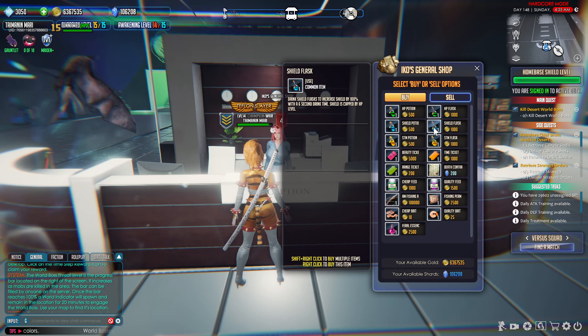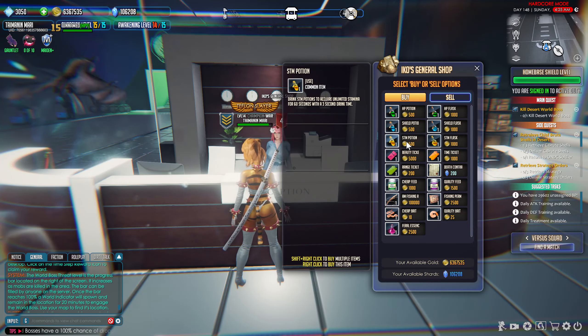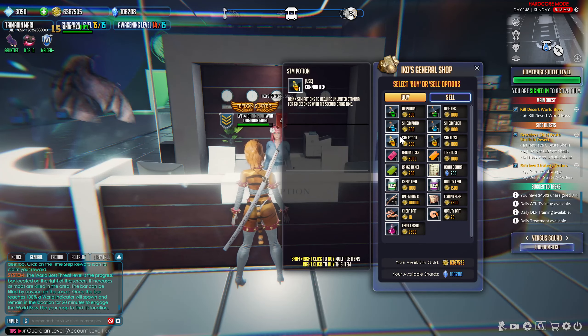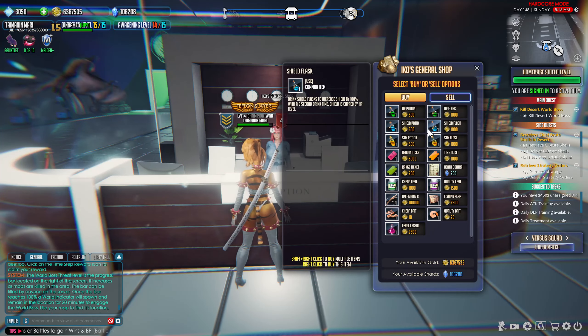The same thing goes for stamina potion and stamina flask, because there is a limit on how long we can fly. If you want to do run routes in the desert or Freedom City, you can pop a stamina flask and have two minutes of free flight time without constantly having to land. I personally keep a minimum of 20 of each on my character — I actually have 50-plus right now because whenever I think about them I just buy a bunch.